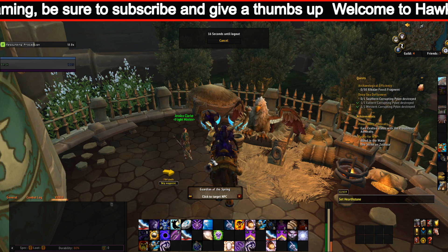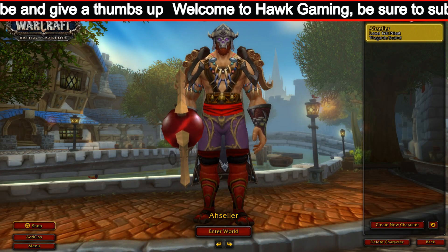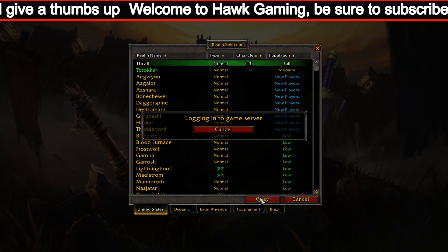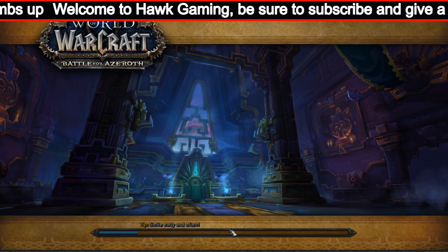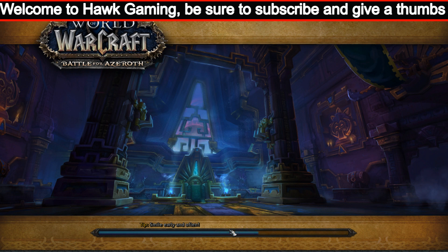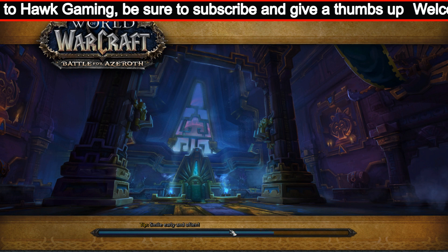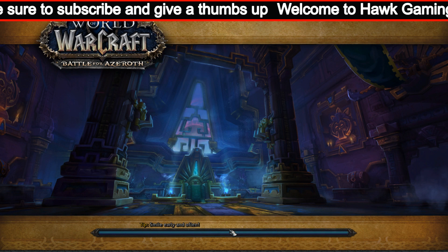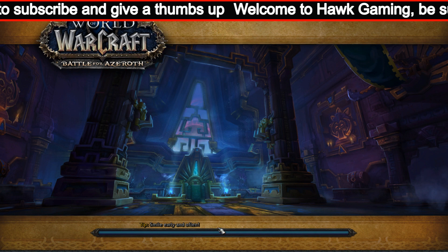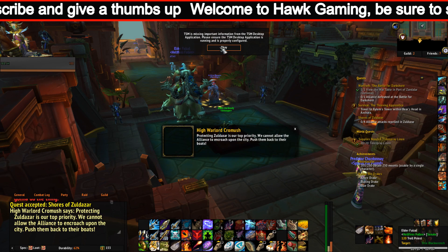The racials for the Void Elf include Spatial Rift — tear a rift in space and reactivate this ability to teleport through the rift. This does have a 3-minute cooldown. There are also a few racial passives, such as Chill of the Night, reducing shadow damage taken by 1%, and Entropic Embrace, where your abilities have a chance to empower you with the essence of the Void, increasing damage and healing by 5% for 12 seconds. It has a 33% proc chance with a 60-second internal cooldown.